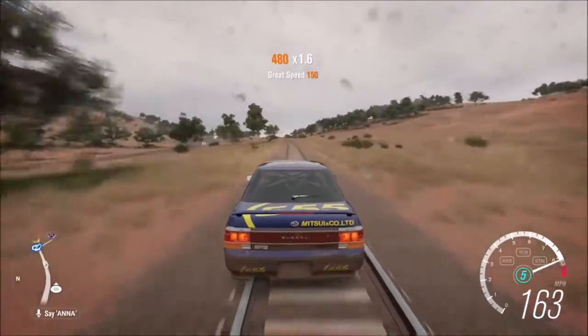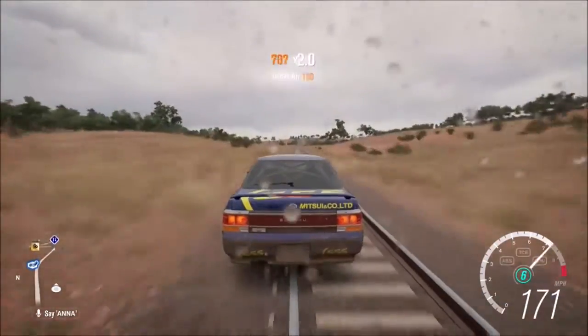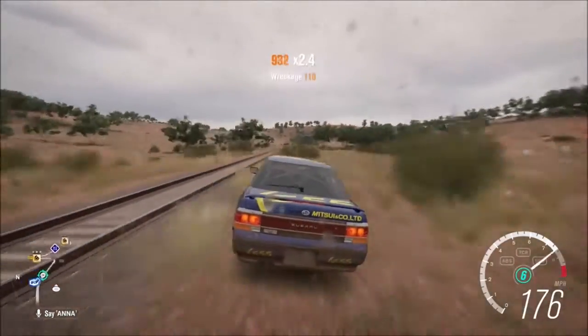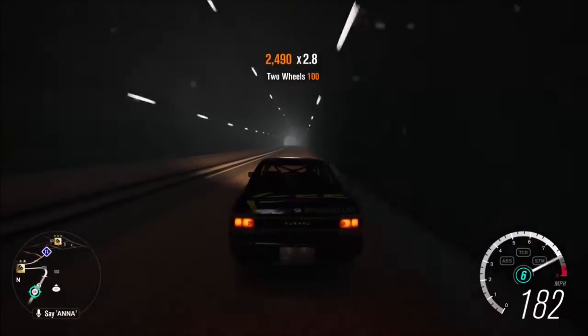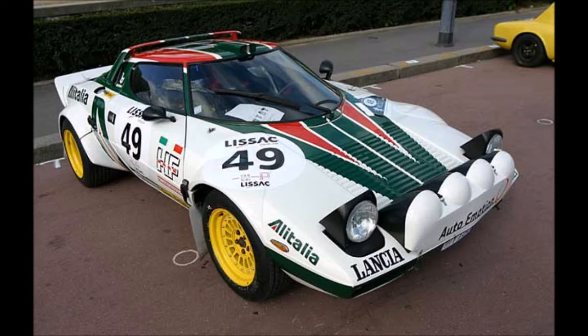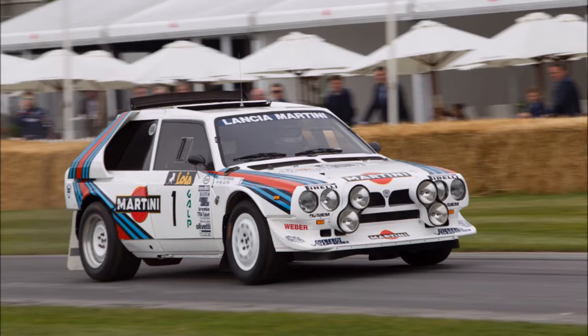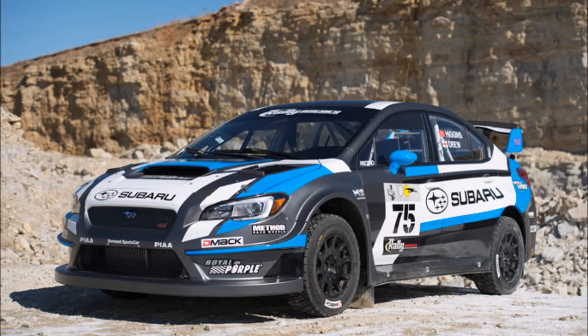It has a 5 liter Cummins I believe — that engine is also in the Titan XD, so that's going to be really interesting. That truck is a beast. It's also going to bring classic rally cars and more, including the 1965 Ford F100 Flareside Abadi Racing Trophy Truck, the 1975 Lancia Stratos HF Group 4, the 1985 Lancia Delta S4 Group B, the 2016 RJ Anderson No. 37 Polaris RZR Rockstar Energy Pro 2 Truck, and the 2016 Subaru No. 199 WRX STI VT15R Rally Car.